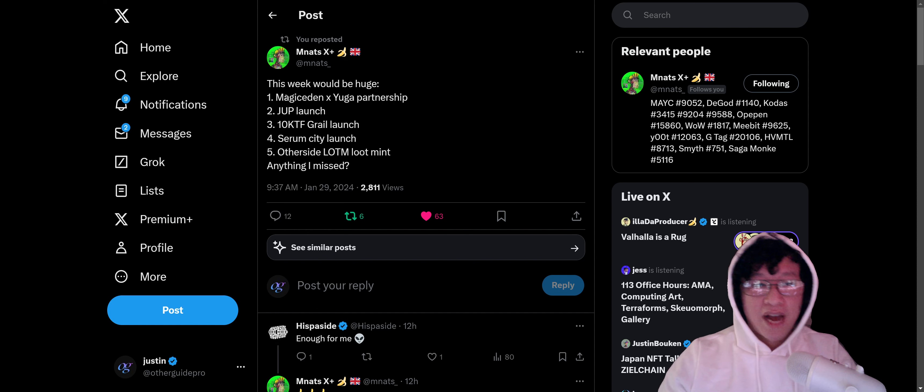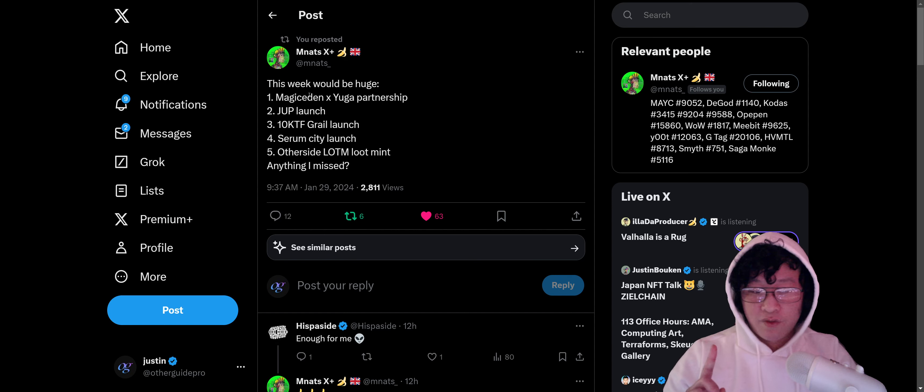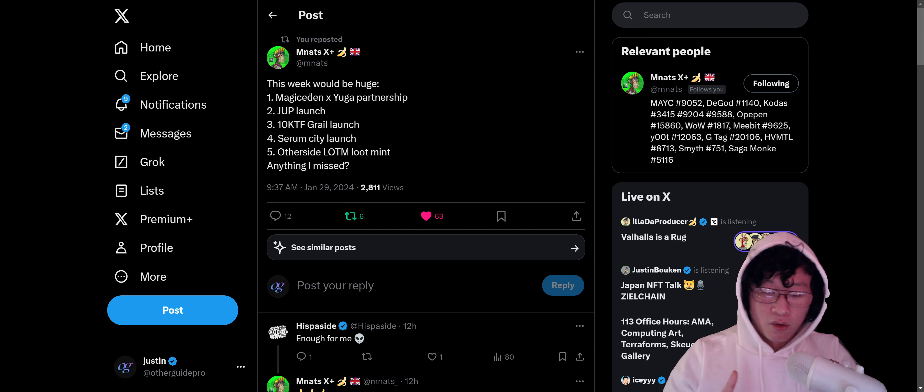The Magic Eden wallet just dropped today, which is Monday. That's going to be really interesting, especially how they implement the ETH marketplaces. And then there's also the Grail 10KTF PFPs — we're going to go over the traits and what they look like. And if you have a board ape, a mutant ape, an oath, or a mutant hound, you'll be able to play Serum City when it launches on February 1st. All you have to do is mint the free Serum City pass.